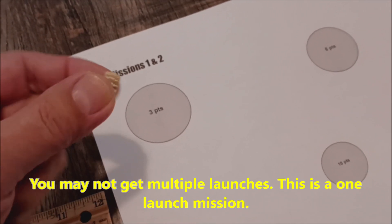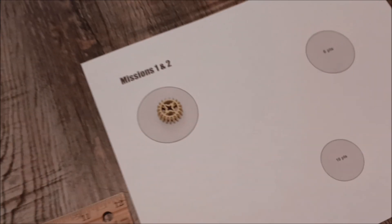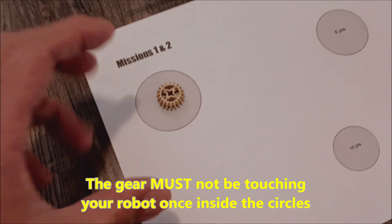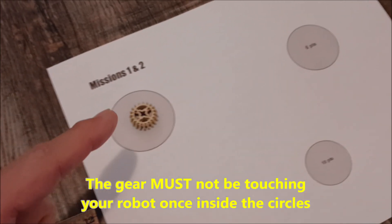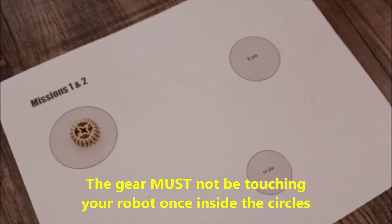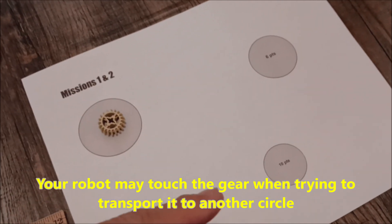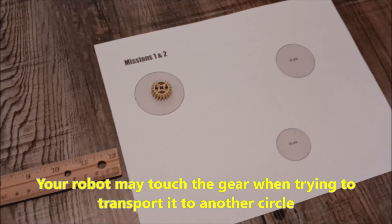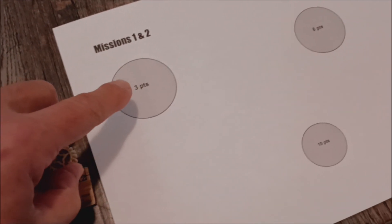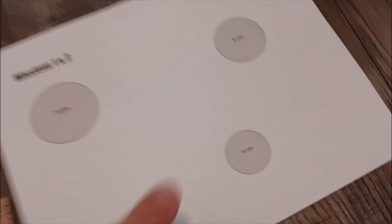Here's the difficult part: you can't come back with the gear. You have to put it into the circle and your robot cannot be touching the gear. If you want more points, you're going to have to push or transport it to the other circles, but you have to disconnect from contact before you move it to the next circle. You get points for every circle you put this gear into — three points, six points, and ten points. The circles are getting progressively smaller.